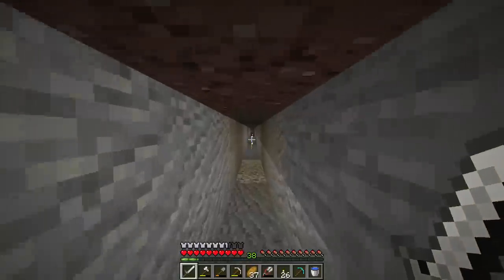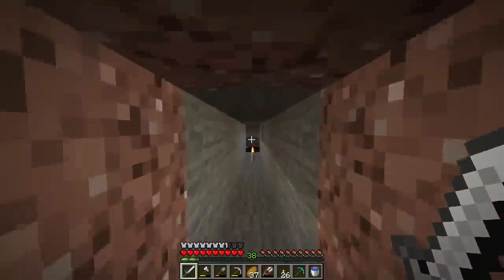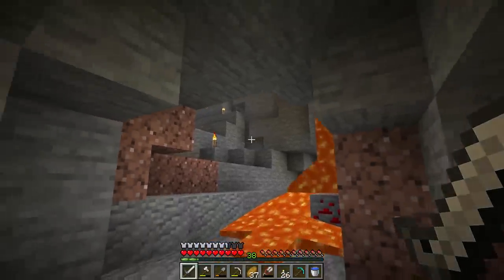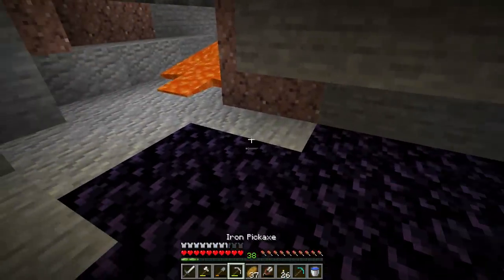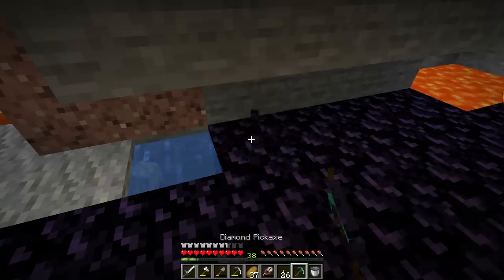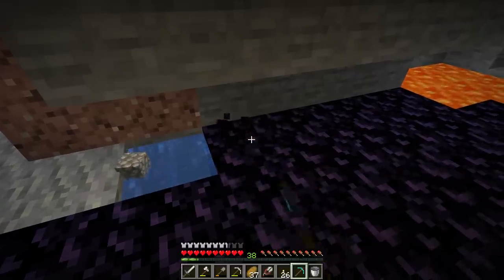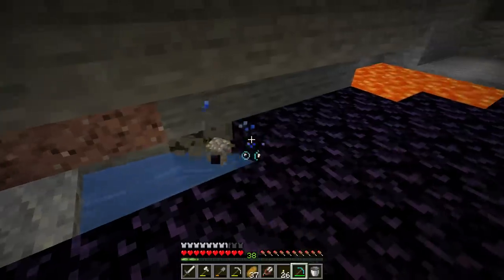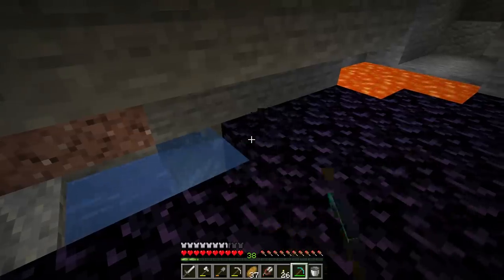Now for obsidian — when I was branch mining back in episode five I actually found some. The obsidian is right up here, in a cave system we were exploring in episode three. Once you find obsidian, the first thing you should do is break a block right next to it and place a water bucket down, because often there is more lava underneath obsidian. And spoiler alert — obsidian is not the most fun block to mine in the game. It takes some time.